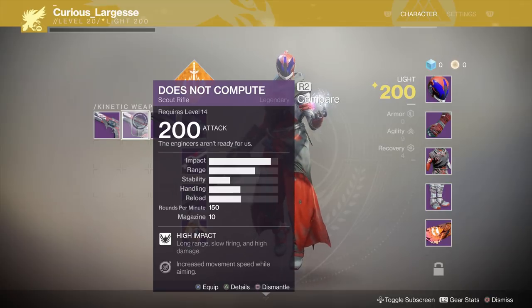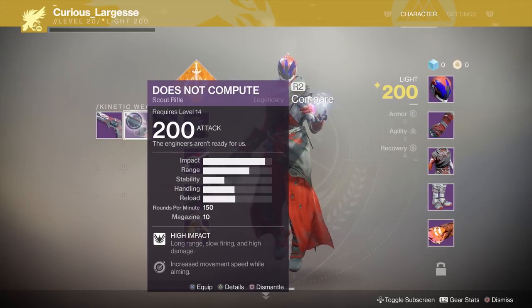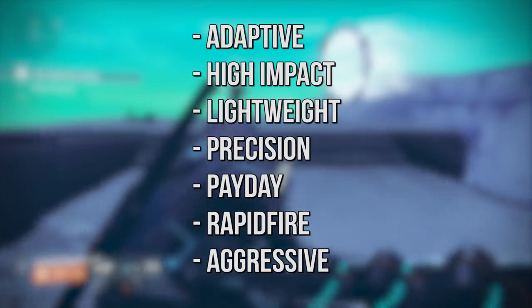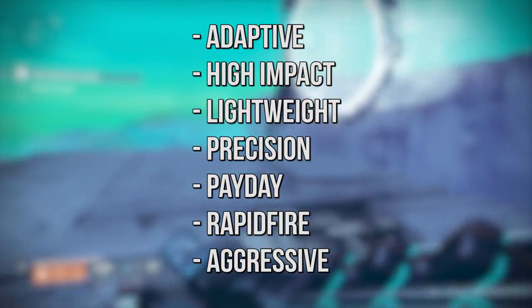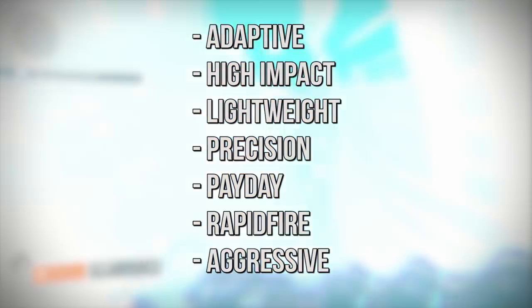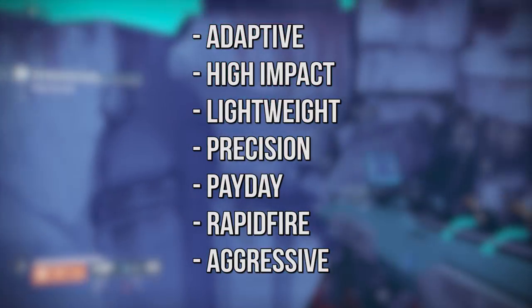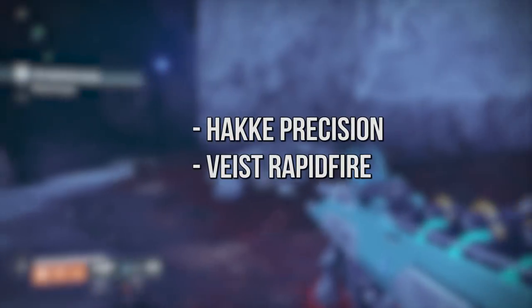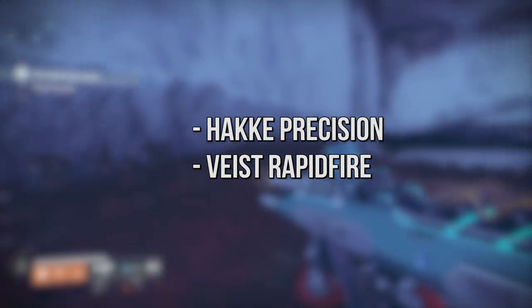In Destiny 2, archetypes of weapon are essentially defined by descriptor text you'll see on every weapon. The known weapon descriptors are as follows: adaptive, high impact, lightweight, precision, payday, rapid fire, and aggressive. We also have some foundry-specific definitions including Hake Precision and Viced Rapid Fire.